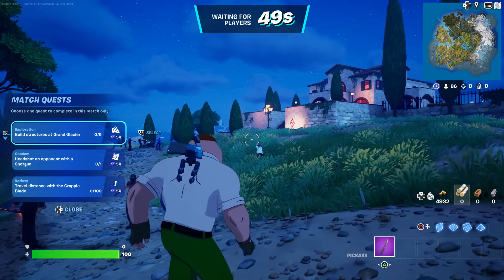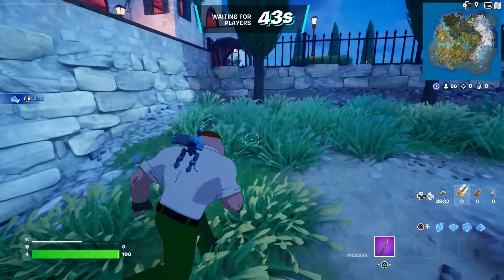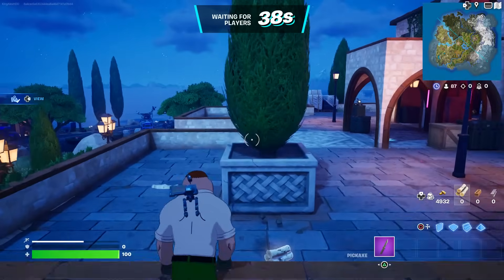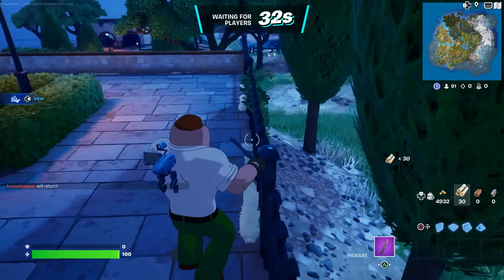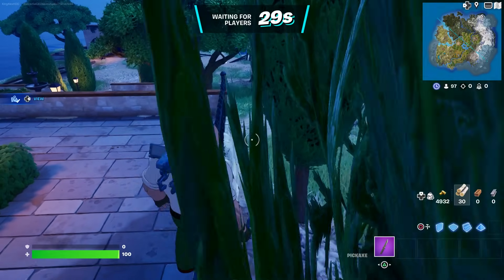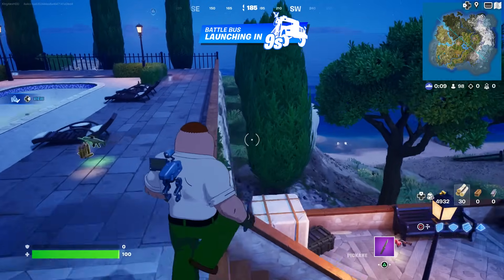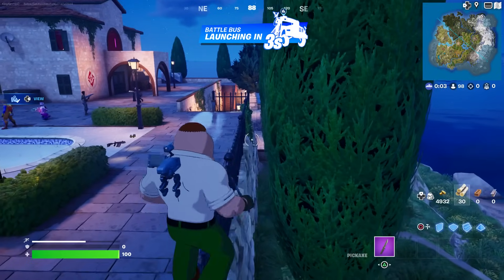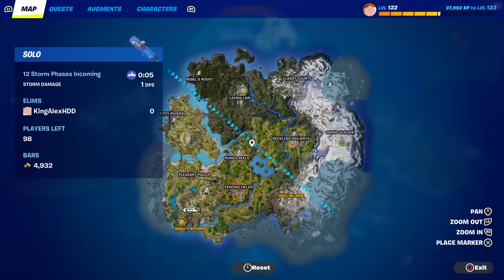Now that we are here, you want to do two different steps. We're going to wait until we spawn by the battle bus. You want to thank the bus driver — press down on the D-pad to do that. As soon as you spawn by the bus driver, just press down on the D-pad to thank them.